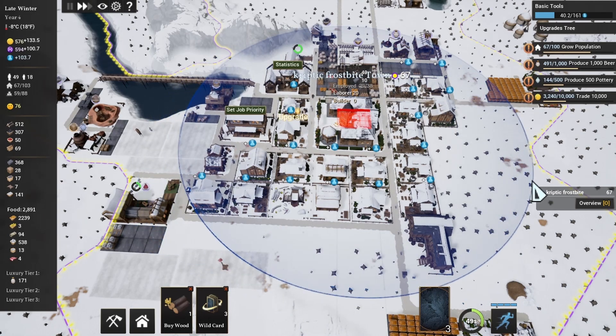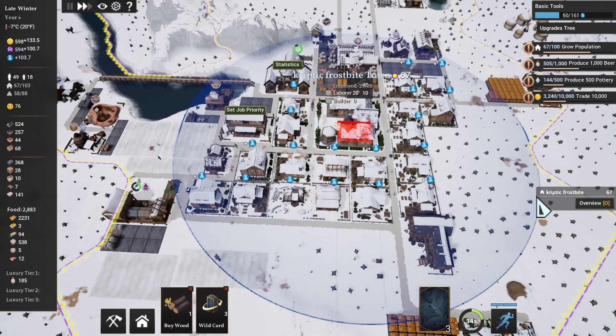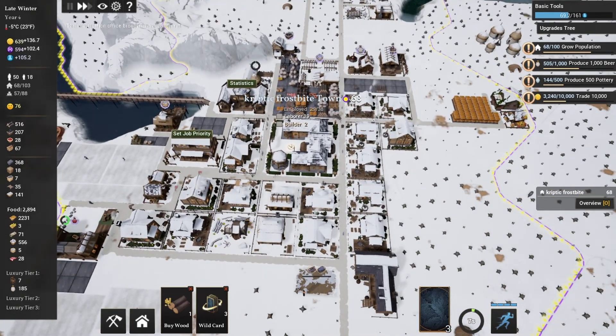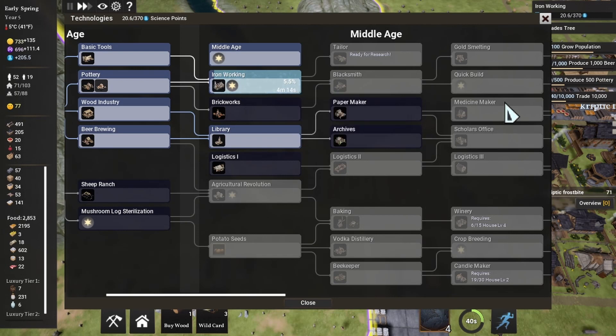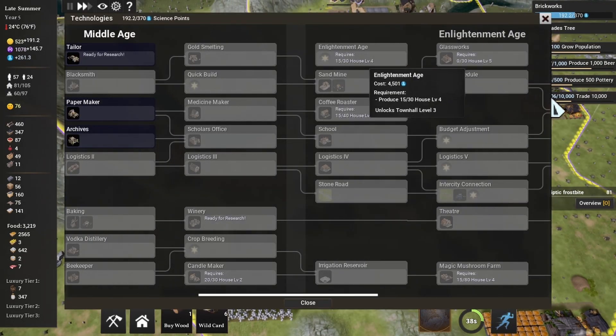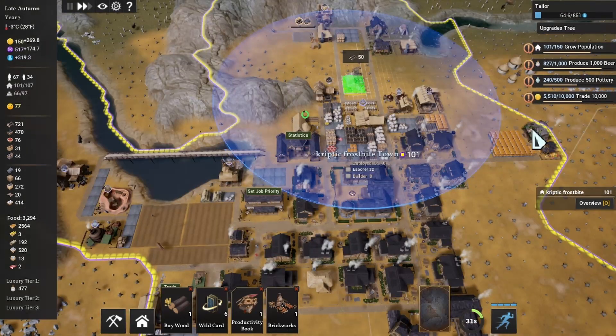Every house that has a blue symbol above it will get a buff, and I'll get more science points so we can unlock stuff faster. Last time I played it was kind of overpowered — you'd be able to unlock stuff really really fast. I should have organized the houses so I could build the library in the middle. I'll unlock the iron workings because I need it to unlock the tailoring and the blacksmith. I have 15 houses unlocked for next year, so I'm halfway to the Enlightenment Age already.